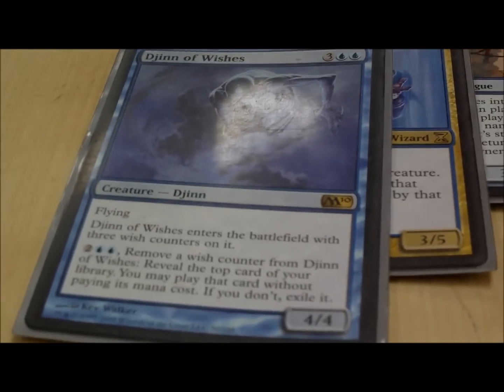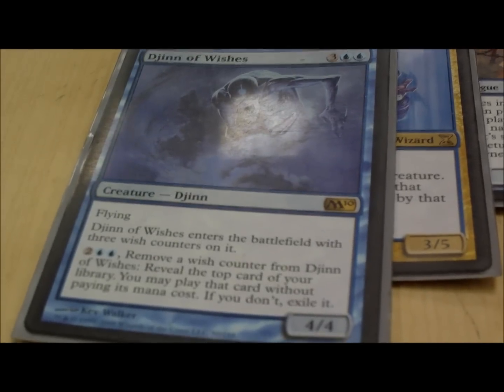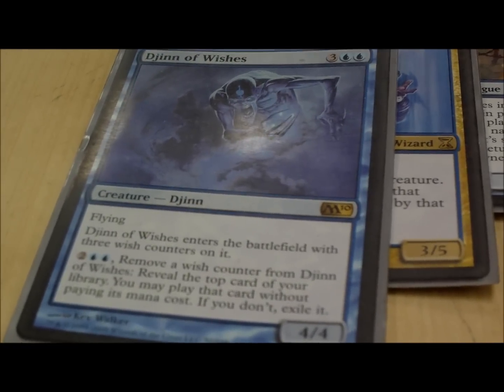Then we go with Djinn of Wishes. He's pretty synergistic with some of the enchantments and other stuff I have in the deck. He can get out your counterspells and other big things fast.